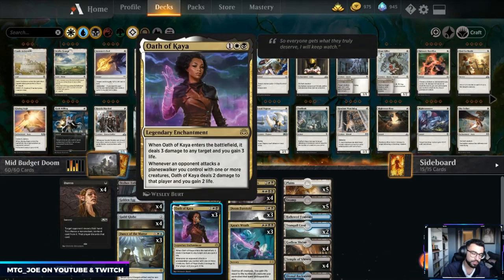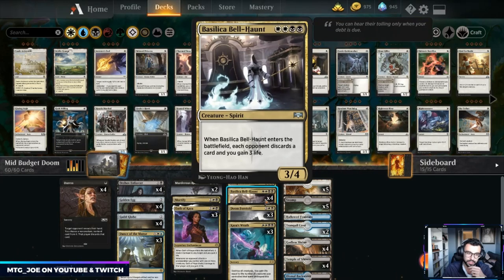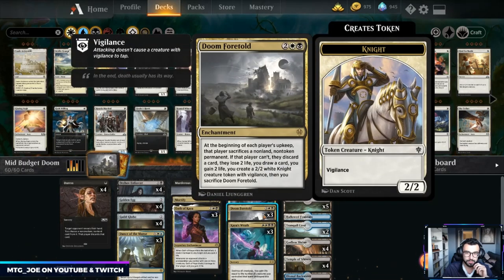We're adding in three Oath of Kaya — removal, extra reach, life gain, and when you get multiples you can have them all enter the graveyard and bring them back in a cycle. We're still playing the one free Seraph of the Scales — it was actually pretty good; you probably wouldn't want more than one, but the fact you can sacrifice it to Doom Foretold and still get the tokens, plus it being a death touch body, is relevant against big green creatures. Four Basilica Bell-Haunts still — since we don't have the full mana base to support Teferi, it's a way to impede the opponent while gaining life in aggressive matchups. Doom Foretold is the other namesake card: at the beginning of each player's upkeep they sacrifice a non-land non-token permanent; if they can't, they discard a card, lose two life, you draw a card, create a token, and sacrifice Doom Foretold.